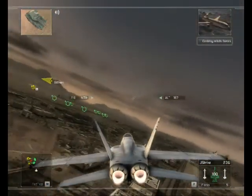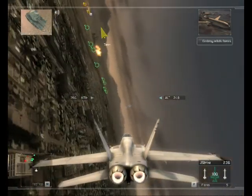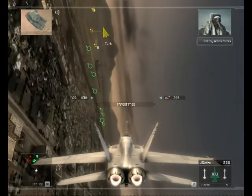You're at the second waypoint. I've got four rebel ground units on my scope. Take them out. Roger that. We're rolling in now.